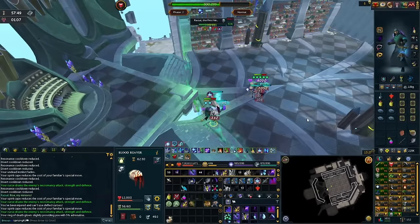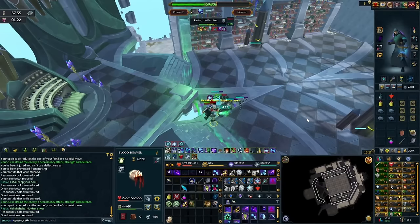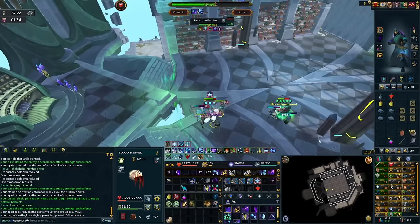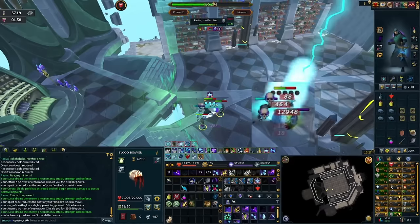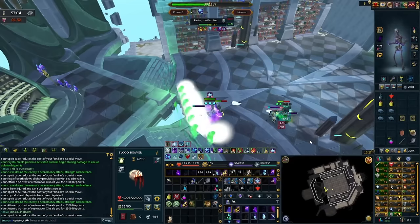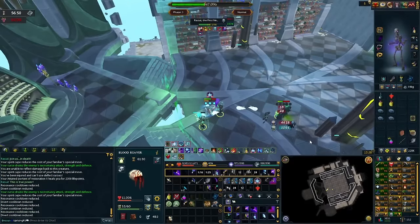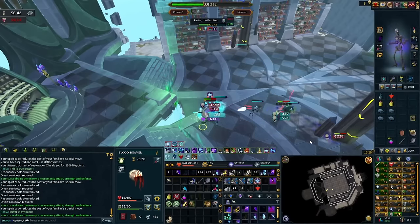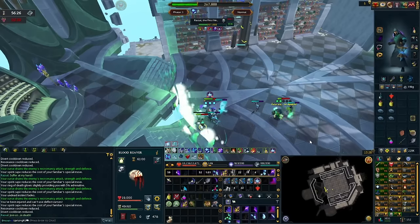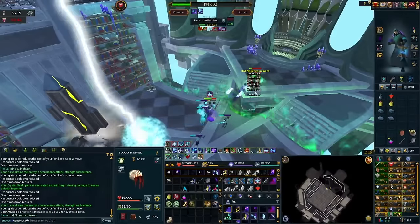There are some instances where I like to manually input some abilities. For example, when all the minions are bundled up around you, you can use Blood Siphon to regen health and also unleash a massive attack on Rassial — Blood Siphon gains more power the more enemies you siphon from. I also like using the Death Guard special spec every once in a while, especially during the final phase, because when you have all 12 Necrosis stacks up you're going to be doing a lot of damage. Right before phase four usually happens, you will want to use your Prism of Restoration, since if your familiar is not alive during phase four you're almost guaranteed not to make it through.